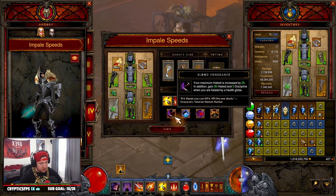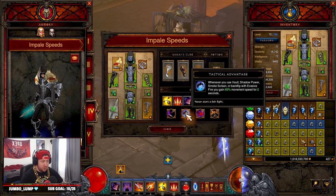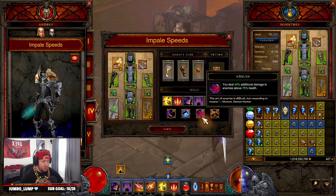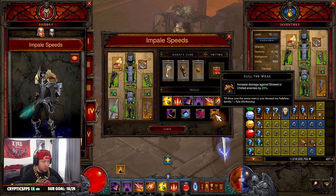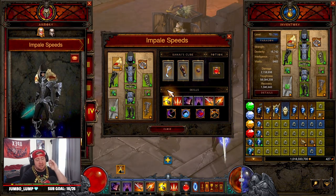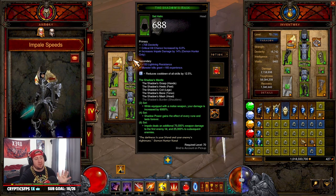For passives: Blood Vengeance for increased Hatred and Hatred gained when healed by health globes, Tactical Advantage so we move faster every time we use Smoke Screen, Ambush for additional damage, and Cull of the Weak for additional damage against slowed or chilled enemies — which helps with Bolas. That covers the gear, skills, abilities, and Cube.